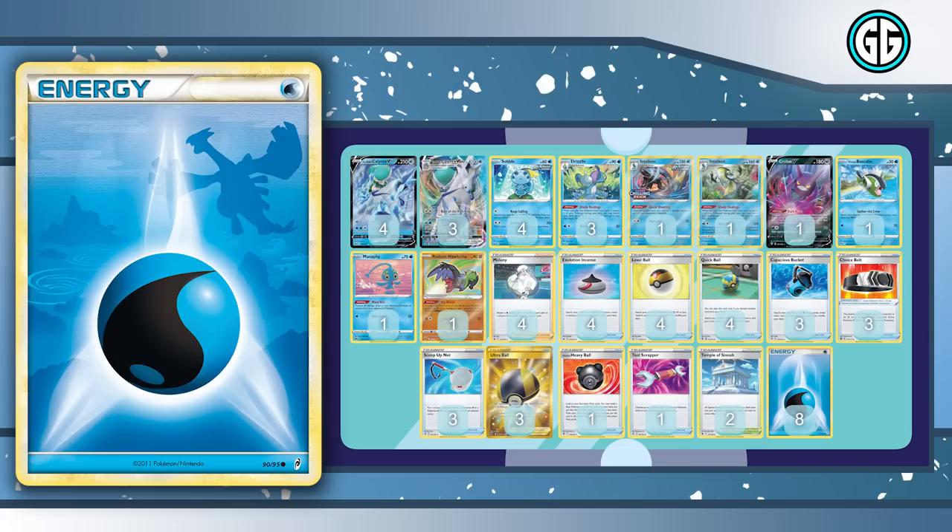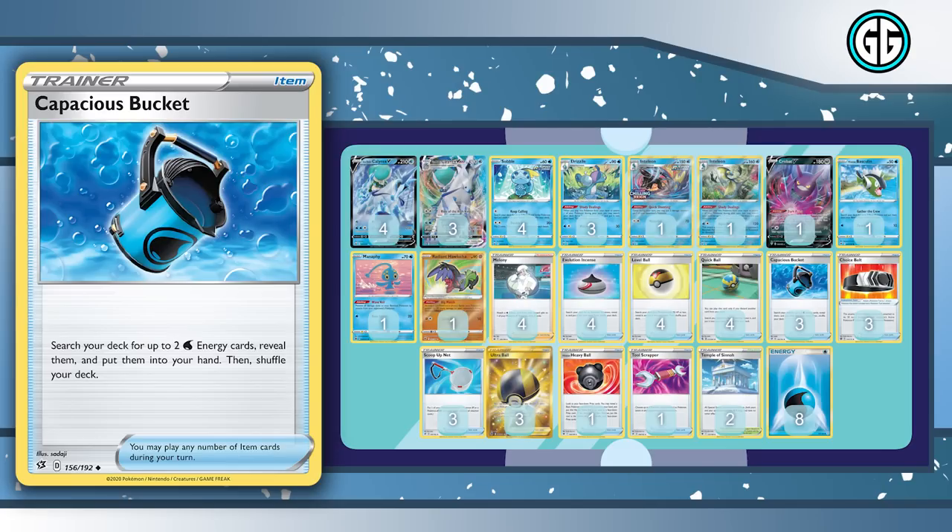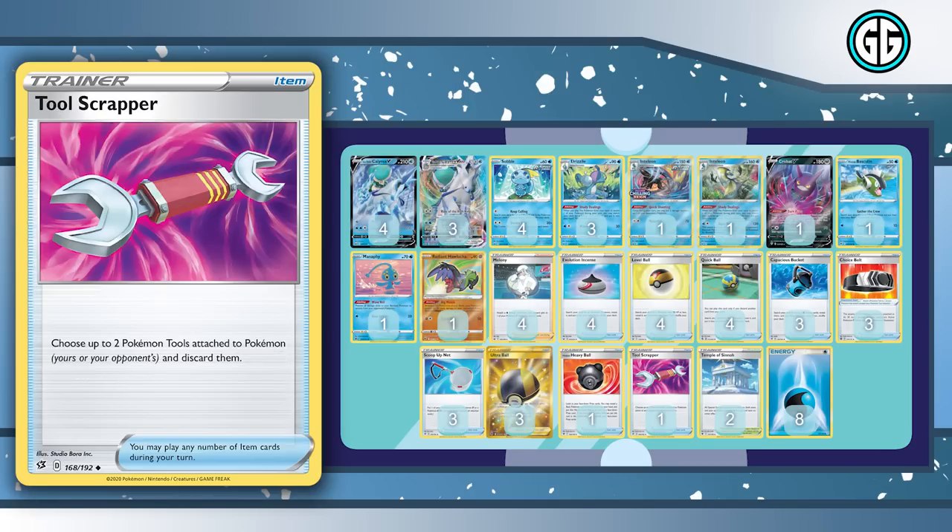On turn one, we really just want to get as many Pokémon in play as possible as fast as possible, to have as many options on our following turn. For energy, we run eight basic Water and three Melanie's Water — really wanting to get off that turn one attachment to Calyrex or retreat into Gather the Crew. We also have one Tool Scrapper to remove our opponent's Big Charms so our Max Lances can do 250, or 280 with a Choice Belt.